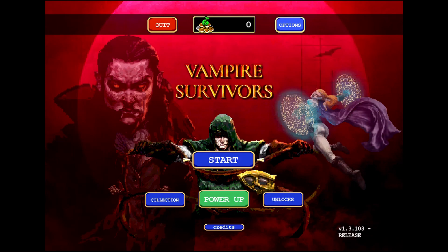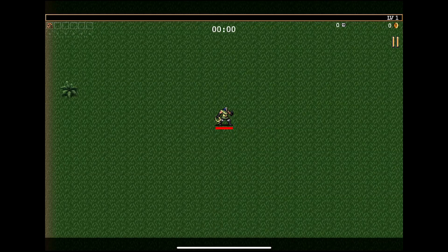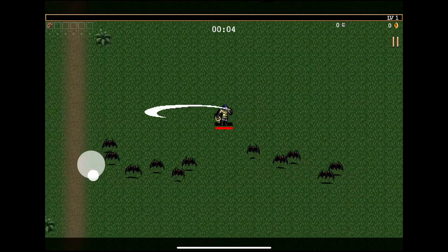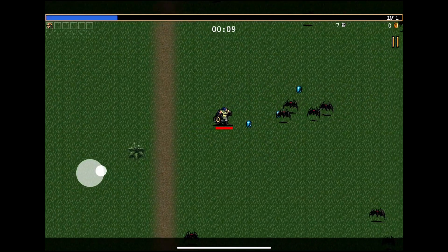I'm just checking out the iOS version. Let's see how Antonio Belpaisi does. Now, this game is rated ages 12 plus for good reasons — lots of kind of pixelated blood effects popping up. The idea is you're kind of the attacker. You automatically attack, so you don't have to worry about an attack button. You collect XP as you KO things.